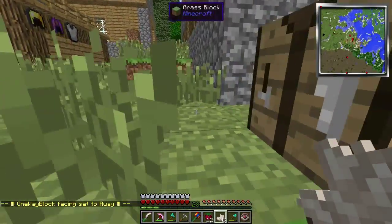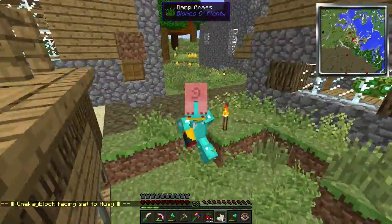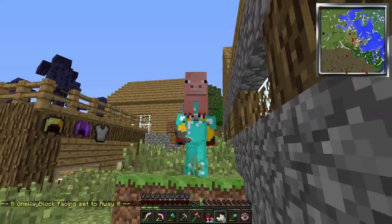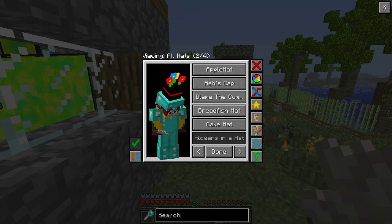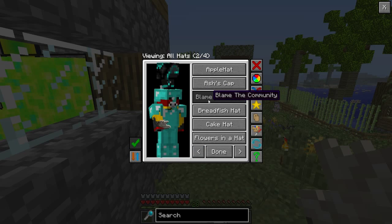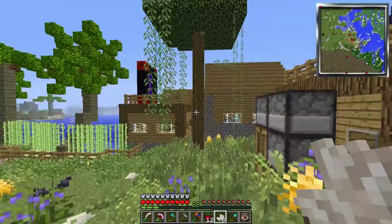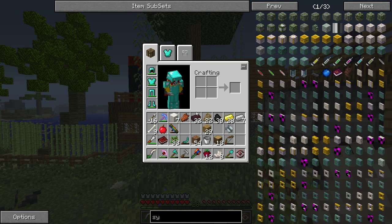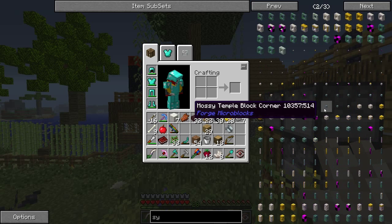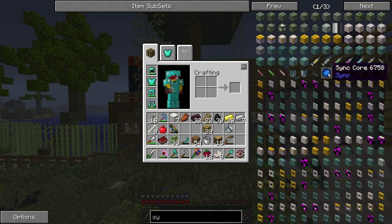Welcome back to Attack of the B Team episode 6. I believe I am by myself for this episode, which I am okay with. Today is going to be one of those solo episodes because I'm going to surprise the guys with this beautiful thing in this episode. We're going to be messing with something called the Sync Core, or the Sync Mod.